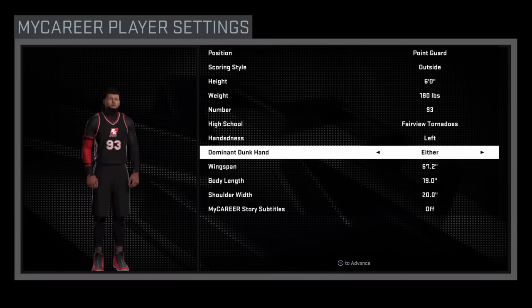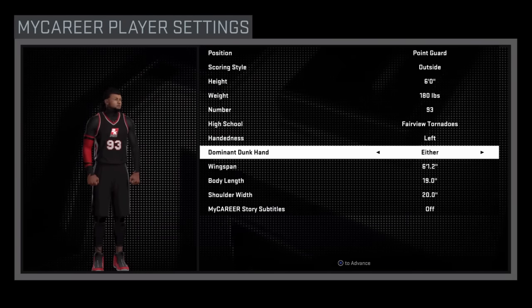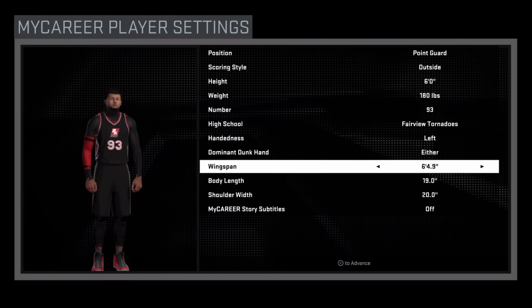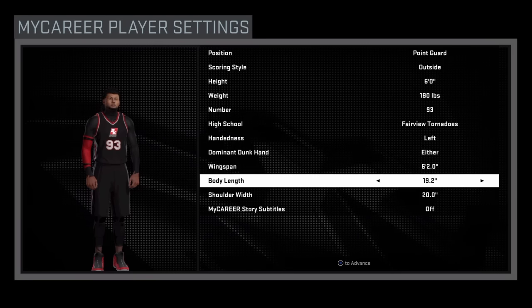I've been building this character up and I'm gonna make him a lefty just because I've never shot left-handed before. We're going with six feet — a six foot point guard. I'm gonna tell you why I'm picking six foot later, but we're just getting down the basics: six foot point guard.